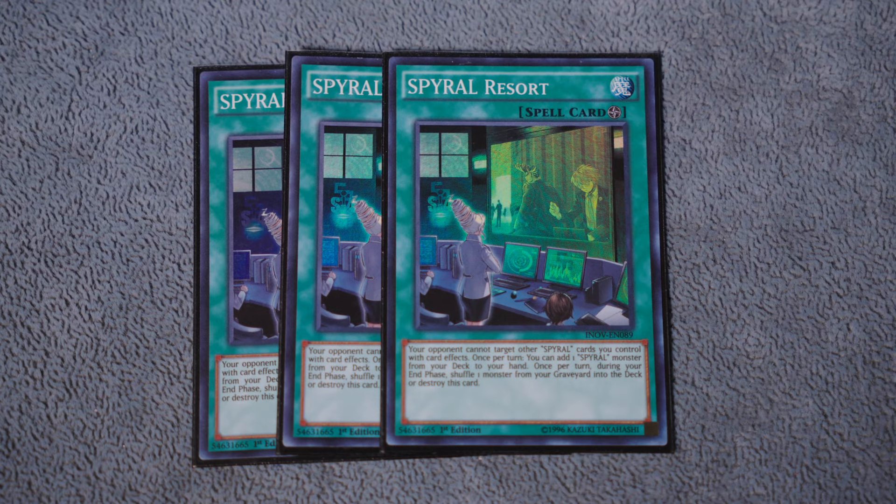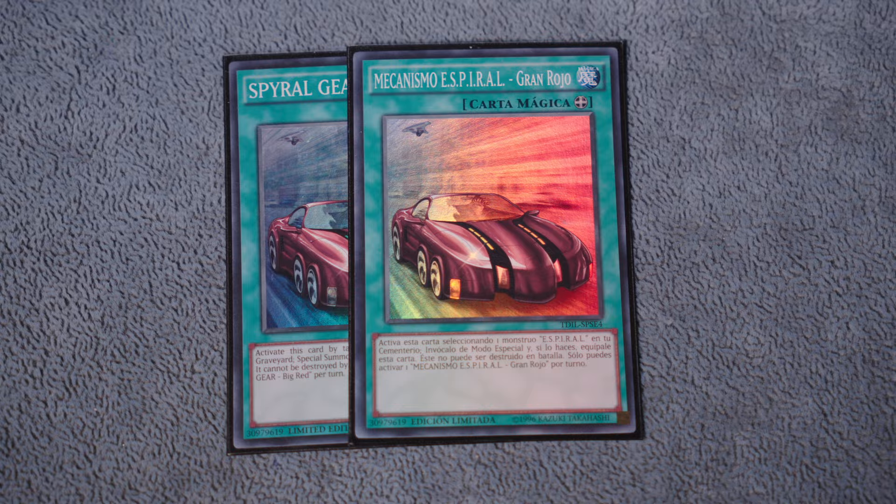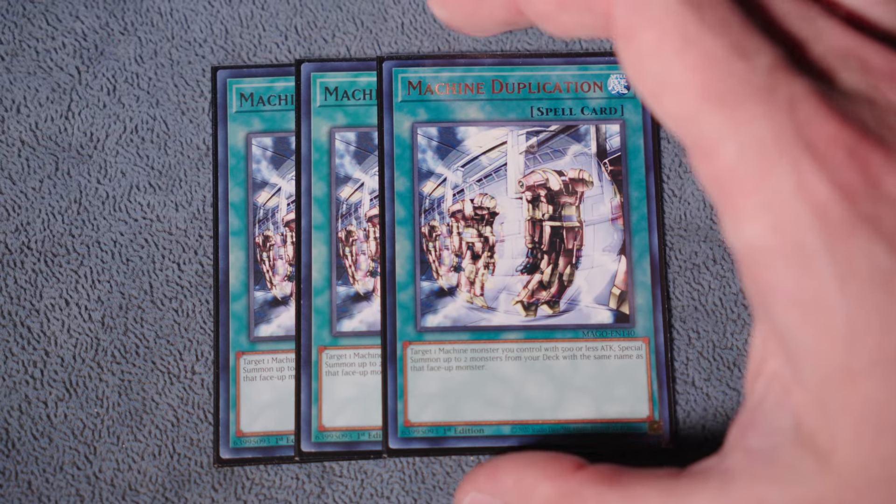Now we're into the spells. Triple copies of Spyral Resort - that's probably the best card in the deck if you want me to be honest, with the free search and the targeting protection. You want to see this as fast as possible - it's what's going to help insulate your plays going first or second. And then of course we play one copy of Terraforming to search it.